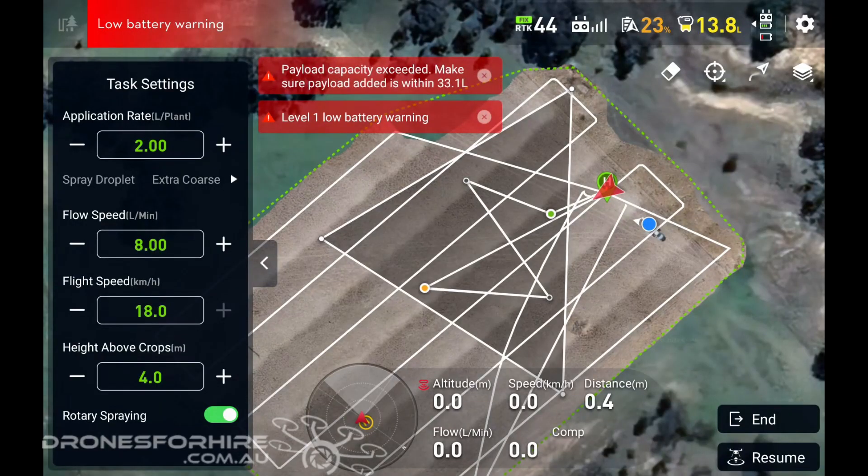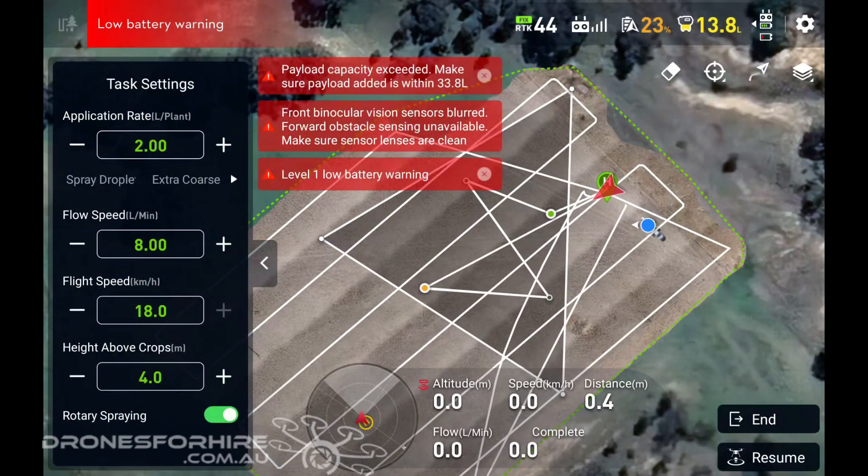This method of target spraying blackberry is also very effective because the drone's large rotors force the vapor down into the blackberry, getting the chemicals onto all the different surface areas and sides, making the kill rate more efficient. Thanks for watching.